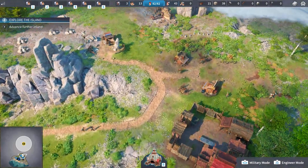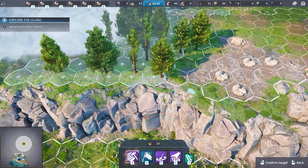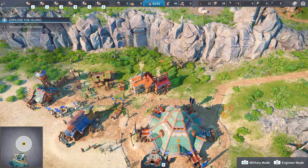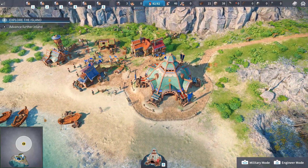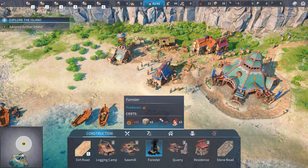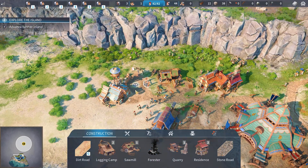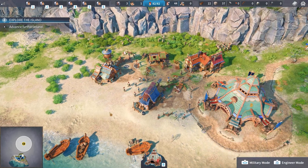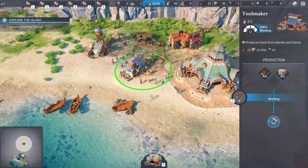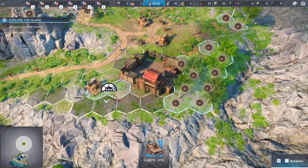Advance further inland — okay, we can do that. We'll go claim... let's go there. Going to go engineer crazy now, start working our way through. Let's sort of start evening out our economy. I wouldn't mind building a forester, but in order to do that I need excess hammers, so maybe I need to stop doing that. Let's get our hammers going.